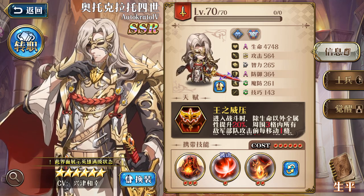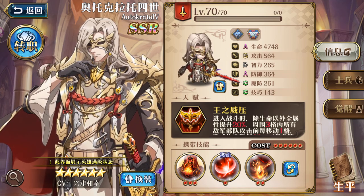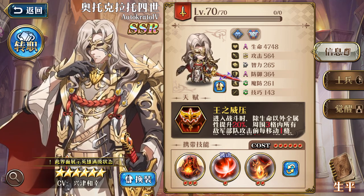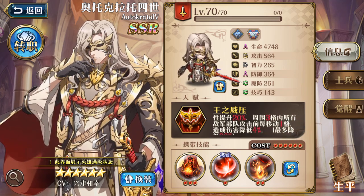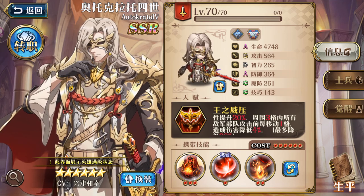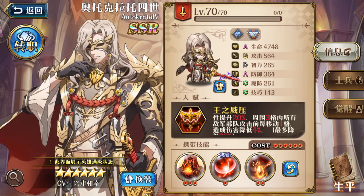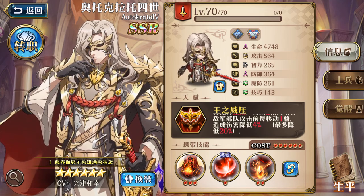He's very quick, simple and short — that's what I like about him. When going into battle, aside from HP, all stats increase by 20 percent. Enemies within three squares or tiles around him take damage for every movement they make, and damage Autocrator takes will be reduced by 4 percent, with a maximum reduction of 20 percent.